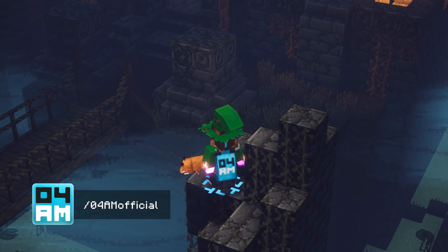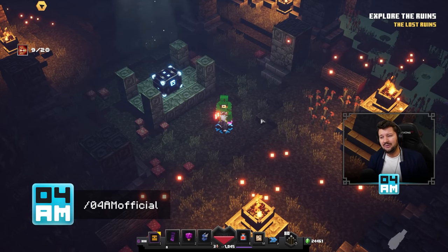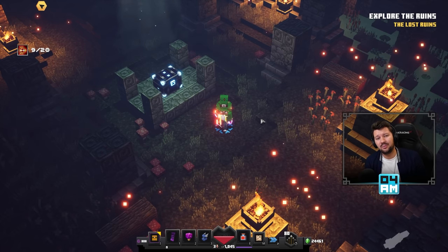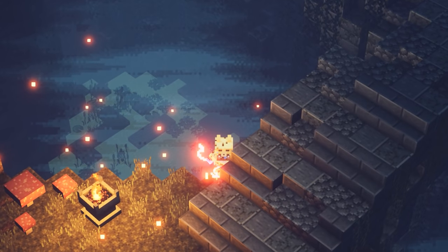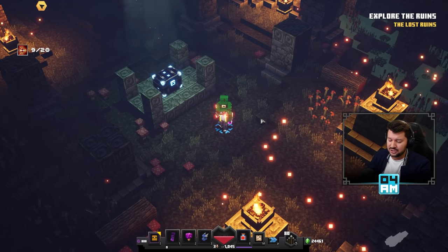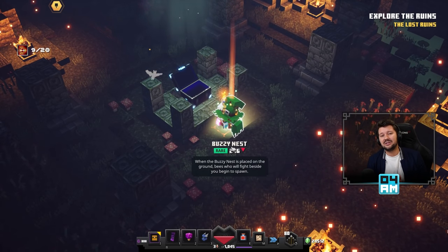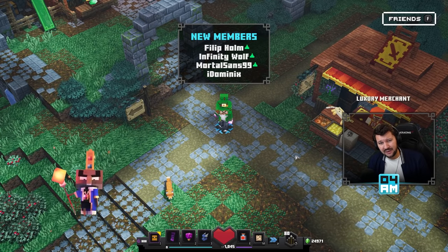Hey, what's up guys, this is 4yam again back with a new Minecraft Dungeons video. Today I'm going to show you how you can get to the obsidian chest in the Soggy Cave as quick as possible without having to do a single room event — you can skip every single one of them. There are four in total. Three are pretty easy to do on the console as well, so you can get your hands on the precious loot very quickly. Make sure to always take the right gear with you so you can get your hands on uniques.